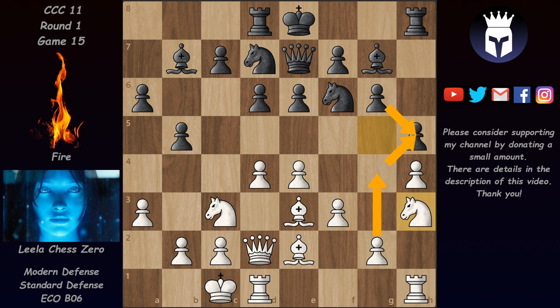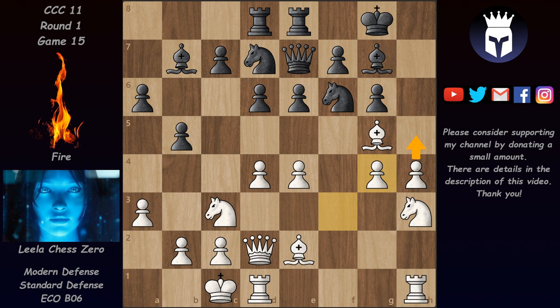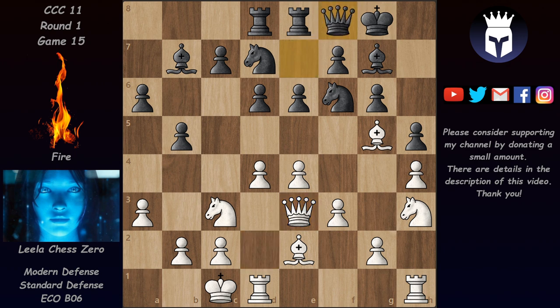The game continued with castles, then Bishop g5, Rook e8, and now g4 already works because the knight is pinned — Black would be forced to take on g4, but after f takes on g4, h5 will open the h-file, which is good for White. But Leela is not in a hurry; she first played Queen e3, and only after Queen f8 she played g4 while the knight is still pinned. We have h takes on g4, f takes on g4, and here Leela already evaluates the position at plus one for White.